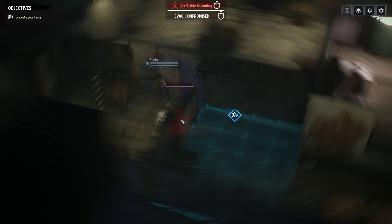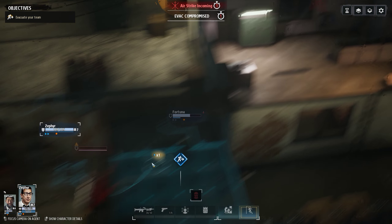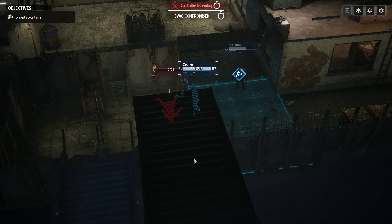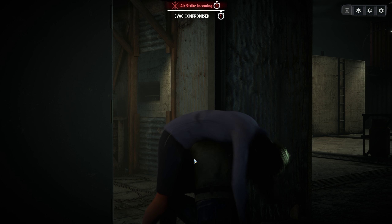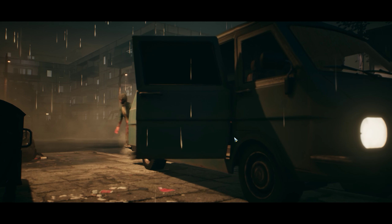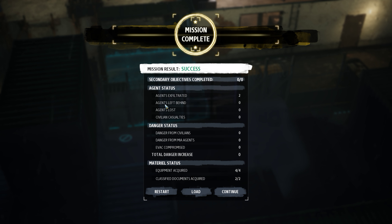Wasn't perfect but it was pretty damn close. Get over here and pick up agent — yes. Good. Everybody is in the evacuation zone. Evacuate — confirm. Good. Mission success! Yes, we're done. Agent 6 filled. Danger from decay — total danger increase: zero. Continue.